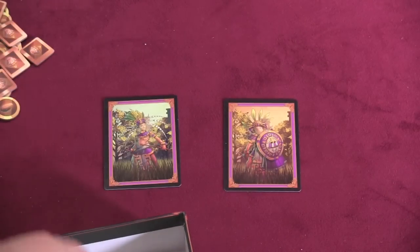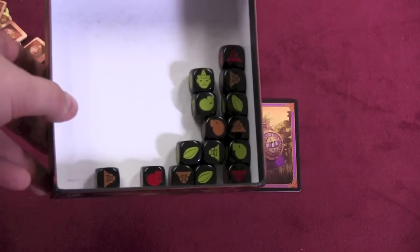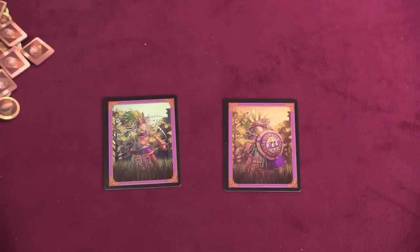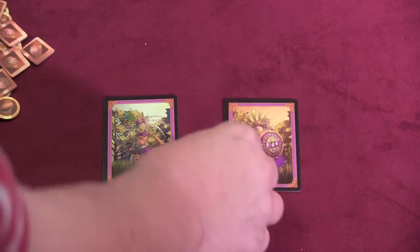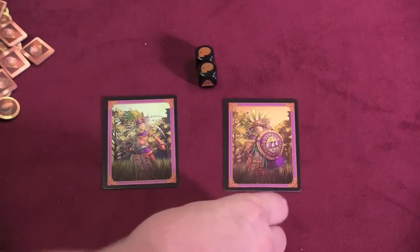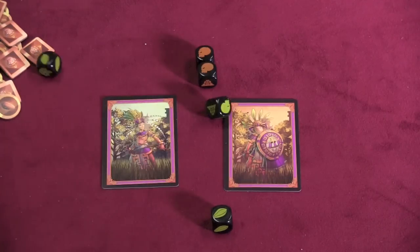There are a bunch of dice included with the game. You'll notice these dice are green, brown, and red. They show different sides on them. However, all three have the same stuff on them, just in different combinations. On your turn, you randomly take three of these dice and roll them. The skulls are set aside — that's a terrible thing. I got a cocoa bean, so I can stop, or I can roll three more. Of course, I'm going to roll three more.